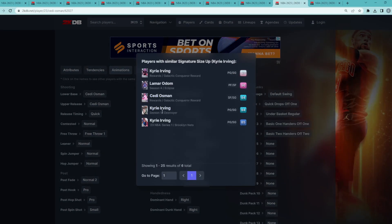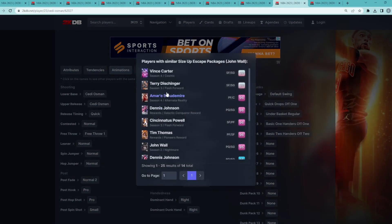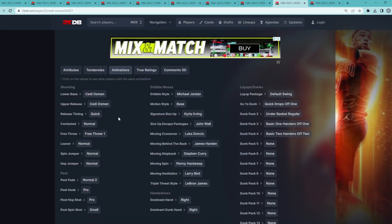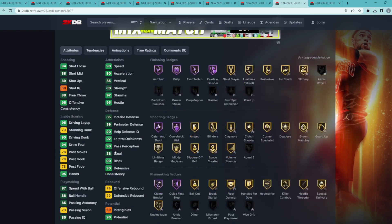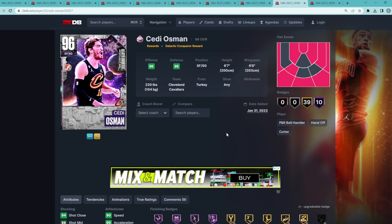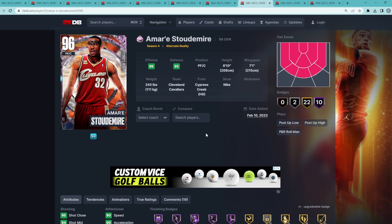Probably the best thing about this card is actually going to be his dribble sigs — he's got the MJ dribble style, the Kyrie Irving size-up which is one of the better size-ups in MyTeam, and then he's also got that John Wall escape, which is also on guys like Amar'e Stoudemire, Dennis Johnson, and others. It is one of the best escapes in the game. All around the card can move really well, has a great jump shot, the normal leaner, very good all-around defensive stats and some really good badges. So for me Scottie Pippen is going to be the ninth best pink diamond.